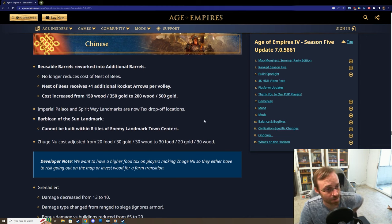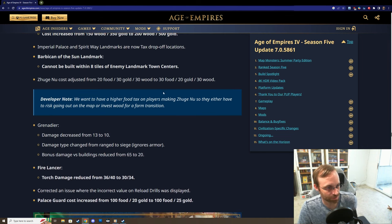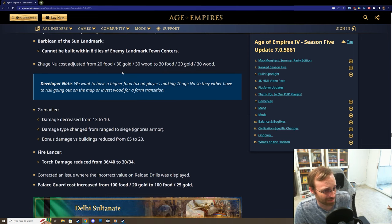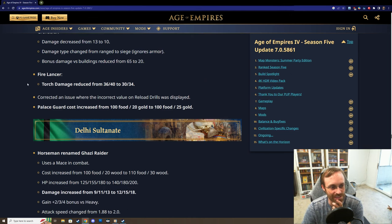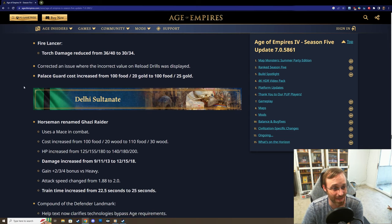For the Chinese: reusable barrels has been turned into additional barrels - instead of getting cheap nest of bees, it makes your existing nest of bees stronger by giving them an additional rocket per volley, though cost is increased. More landmarks are tax drop-off locations. Zhuge Nu got a slight cost tweak - a little more food intensive than gold. Grenadier gets a slight nerf, but their damage type has changed from range to siege, which is more consistent with game mechanics. Fire Lancer torch damage was reduced - less effective versus buildings. Palace Guard is a little more gold intensive.